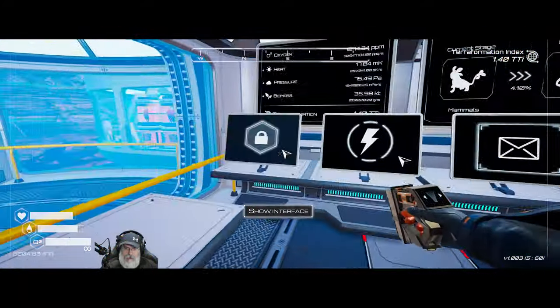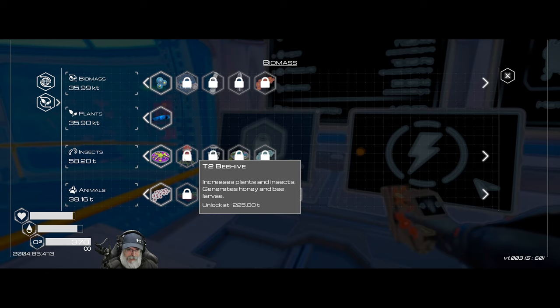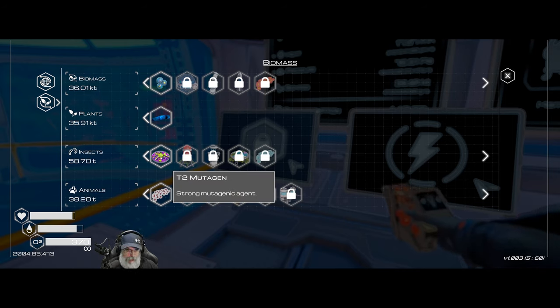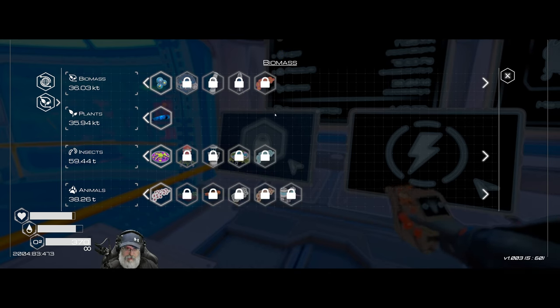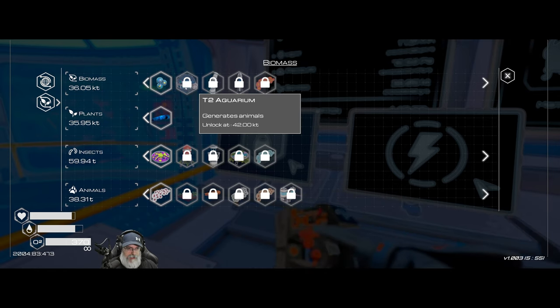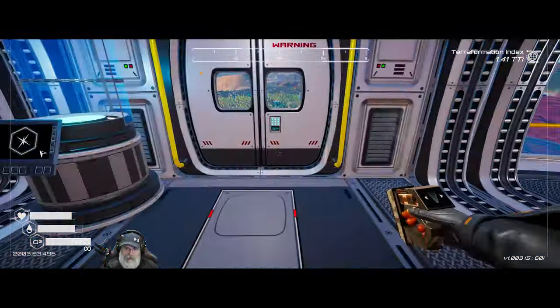We are now able to make... actually, it's the tier two mutagen that unlocked as soon as I sent those two rockets up. Now look at our insects! Let's crank out a whole bunch more rockets because this is really what I want to get to before we do our food farm, which we're going to do over in the wetlands area. We're getting pretty close to the tier two aquarium - I'm looking forward to adding that to our base.